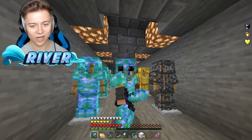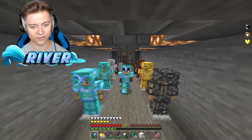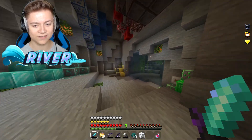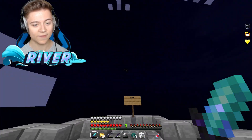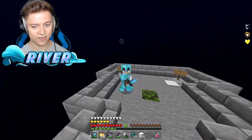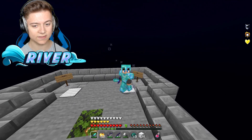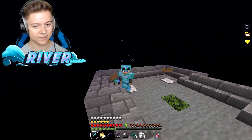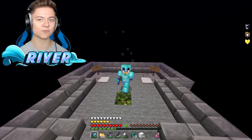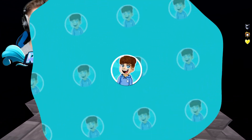That wraps it up for this one. Let's head outside to show the skies. It's actually a pretty basic but custom sky. Daytime looks like this, and nighttime just gets a bit dimmer. Let's get into the final pack.